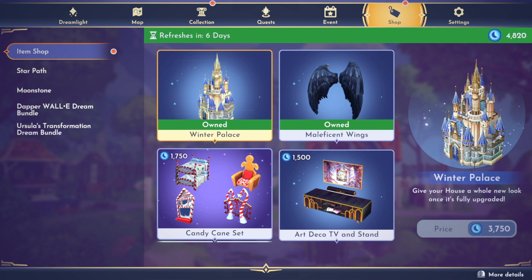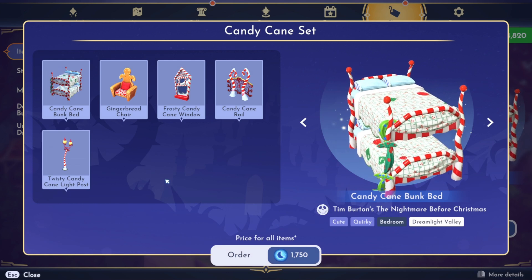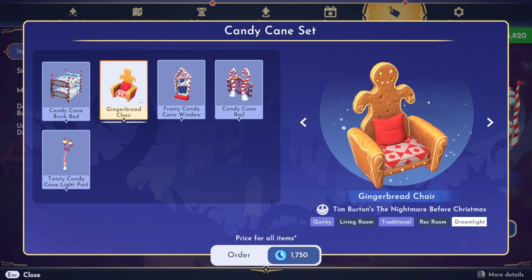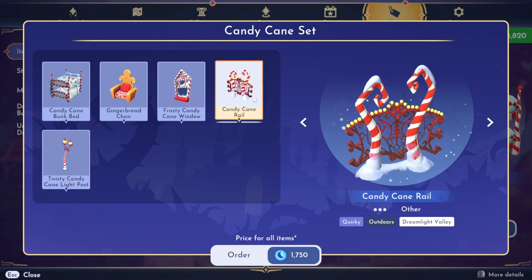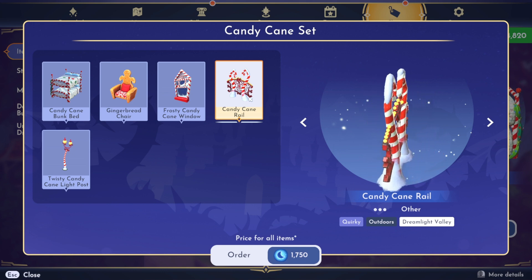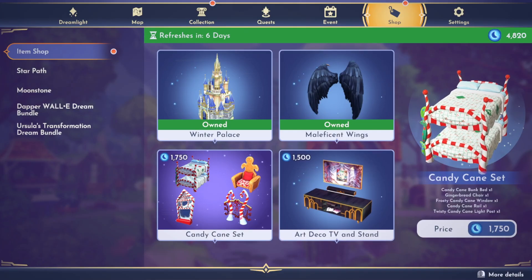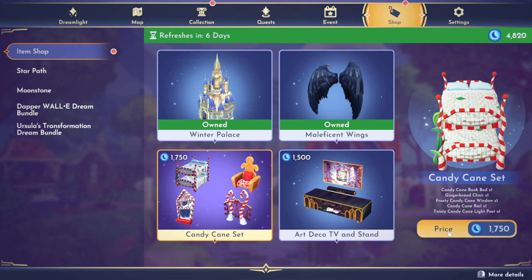We have the candy cane furniture set, this is so exciting. We get the candy cane bunk bed, the gingerbread chair, the frosty candy cane window, the candy cane rail - which might be a fence or a gate - and then the twisty candy cane light post. We get one of each of those things, and that's 1,750 moonstones. Let's go ahead and get that too.